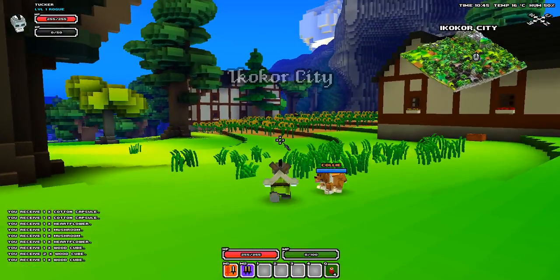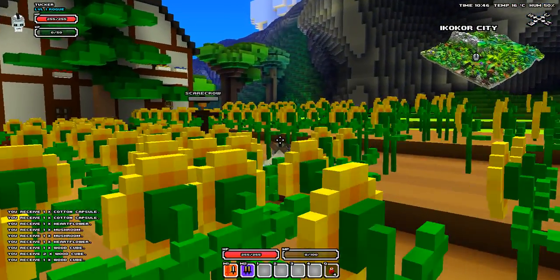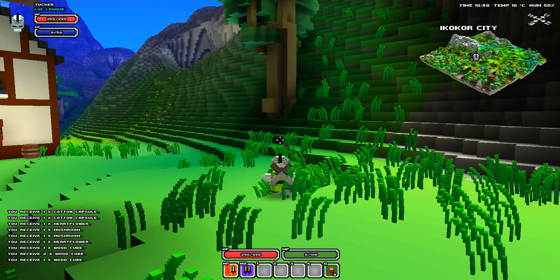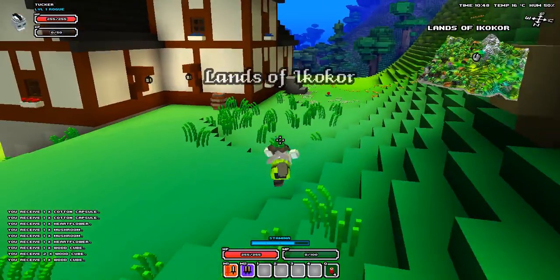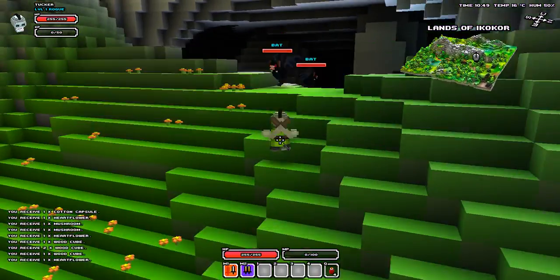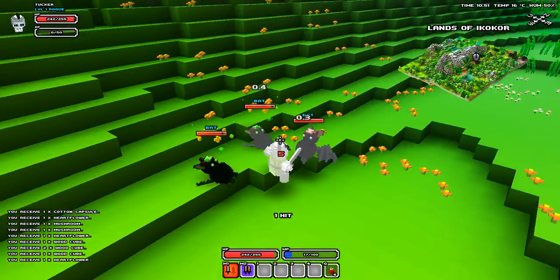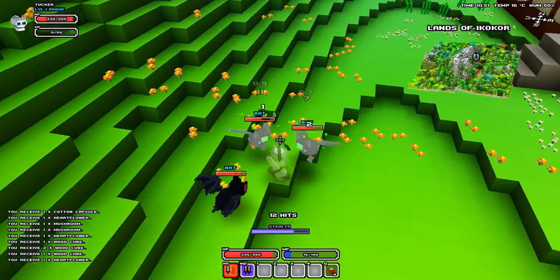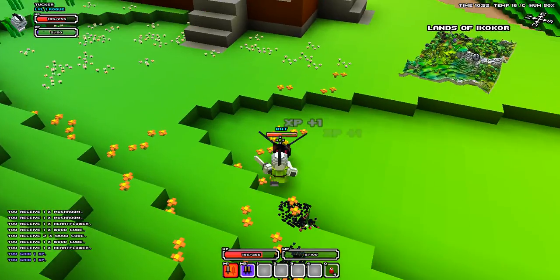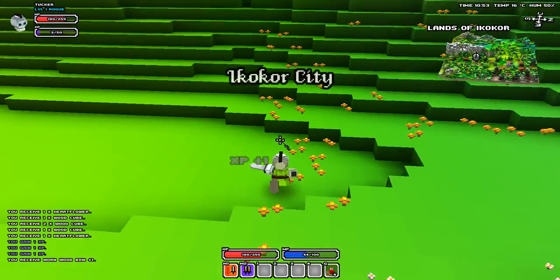Oh, bats! Are they strong? Yes, but not too strong. Wow, they weren't as strong as I thought they were going to be — I didn't realize they were that weak. And sometimes they'll drop random items. Right now it just dropped a bow — we can't use it because we're not a ranger, so basically all we're gonna do is sell it.